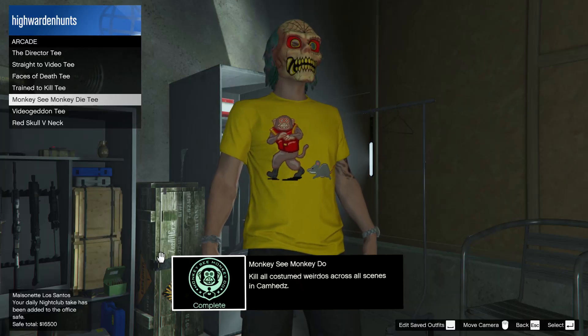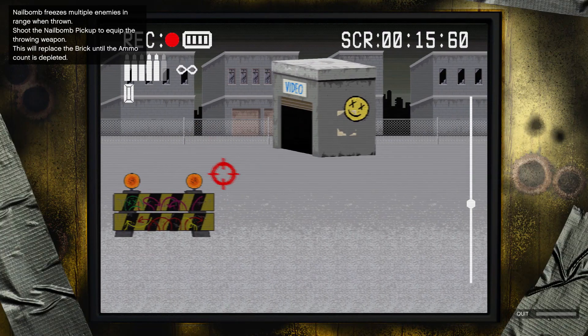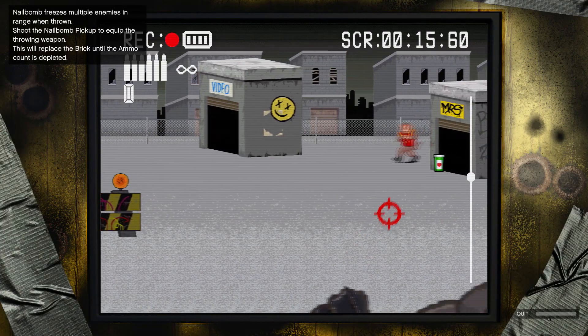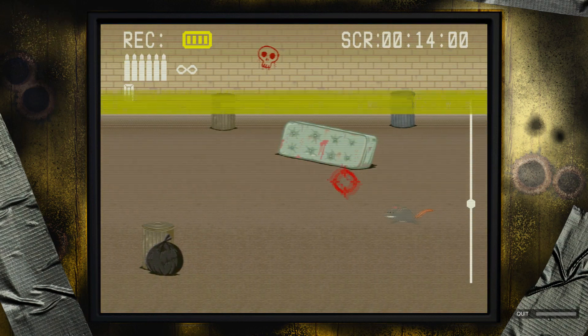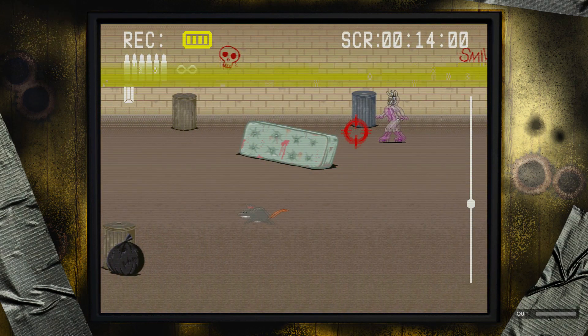The next challenge is Monkey See Monkey Do, which will reward you a T-shirt. You'll need to kill costume weirdos across all scenes in Cam Heads, so keep an eye on monkey and rabbit characters — they move quite fast so you have to take them down quickly.